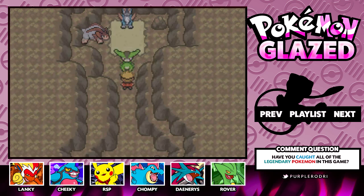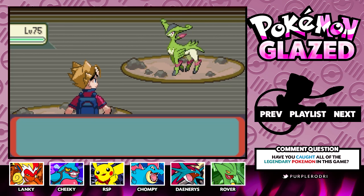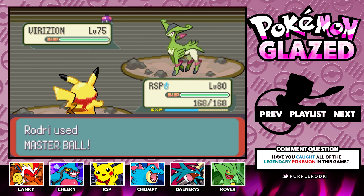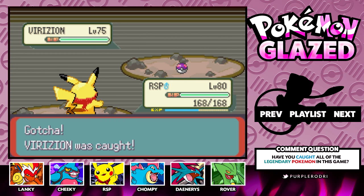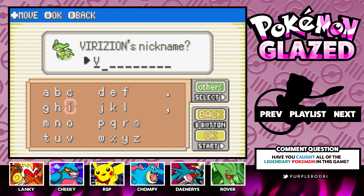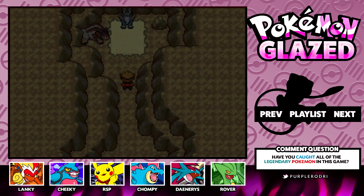Here we go — Rodri versus Virizion! It looks like we found where the Swords of Justice are hiding and we're going to take on all three of them. This is something you need to be prepared for — you'll come upon trios that you have to battle back to back, so make sure you have lots of Pokeballs and are stocked up because it can be more difficult than expected. We're going to give this Pokemon a nickname after a League of Legends character — we're going to call it Vi. That fits very well with Virizion.